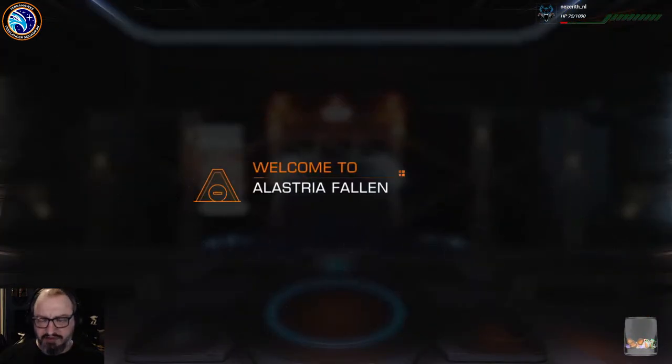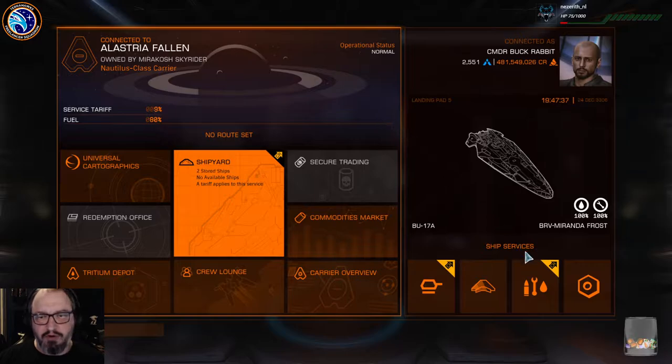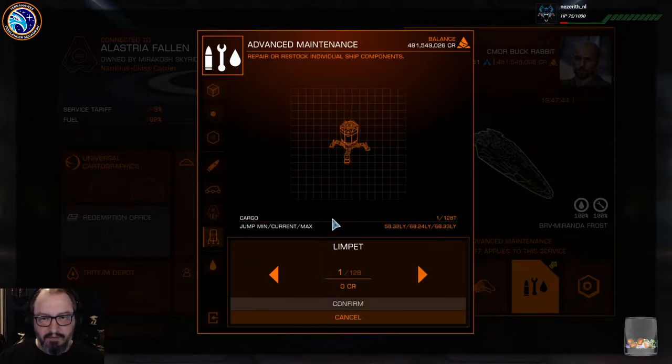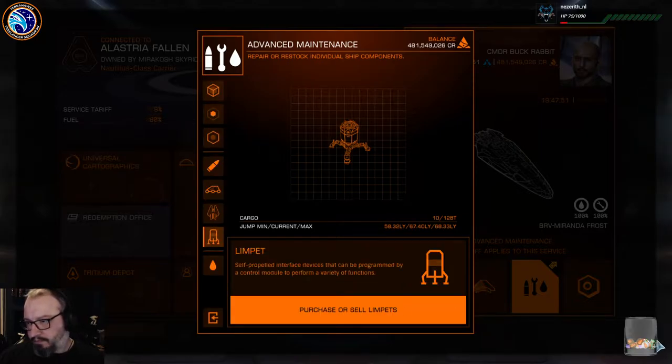Shall I bring some limpets, do you think? Well, you'll join us on the Alastrian Foreman, which is Pyre's fleet carrier. Yeah, we'll bring some limpets — just in case. You never know. That's a bit loud. Oh, it's not that loud. That's good.